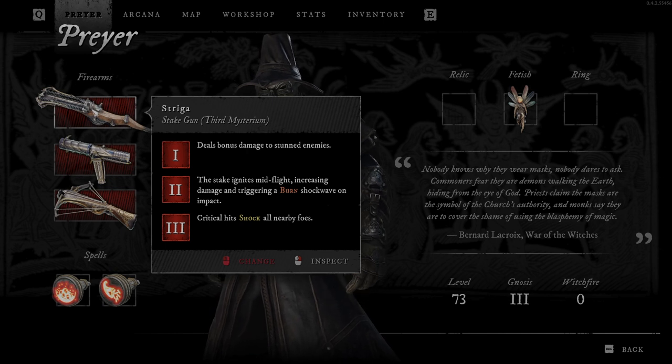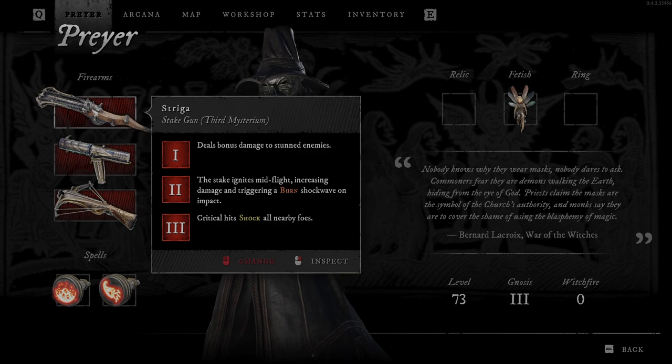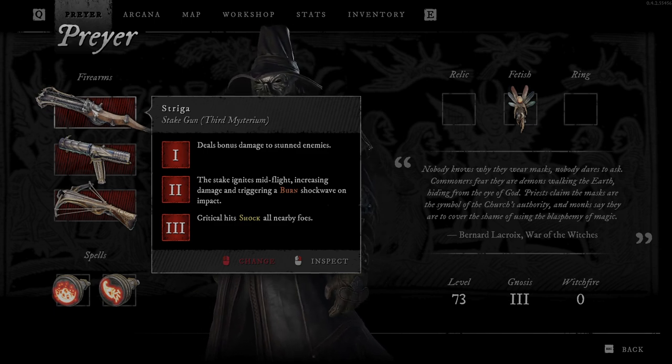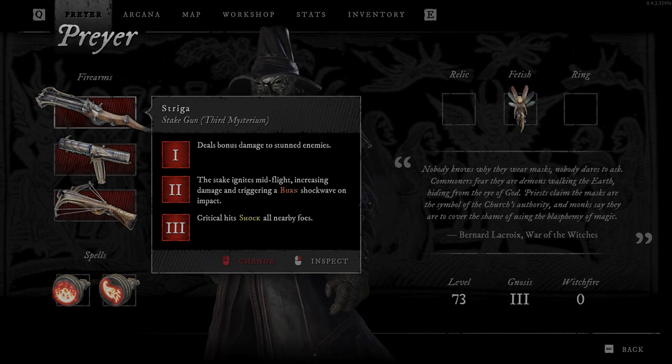And the third one says: Critical hits shock all nearby foes. So what this means — the Stake will just ignite and deal a burn shockwave on impact, and if you do a crit like a headshot, it's gonna deal shock to all nearby foes. So now I will show you how all this works in real gameplay.